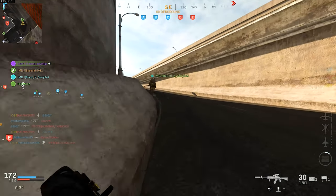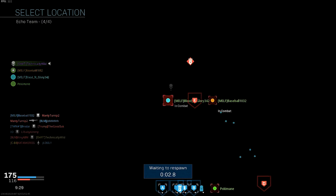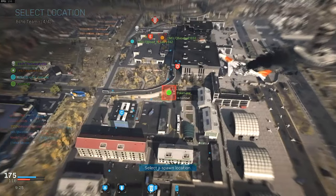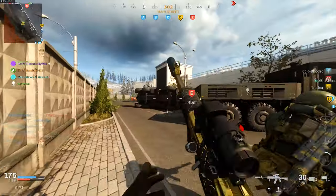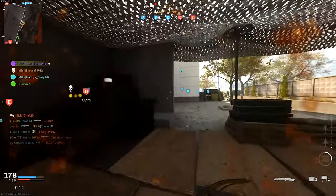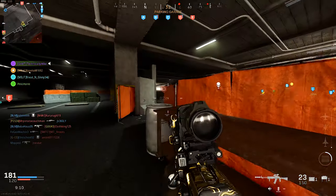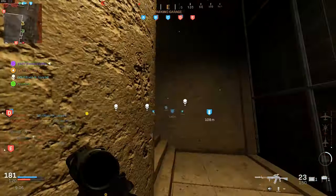If you guys already have Damascus and are working towards this weapon, just know that once you get gold you will unlock Damascus — if you have gold on all your assault rifles you will get Platinum. There are 100 overall camos in 10 categories. I'm also going to go through my attachments, which are the same as every other assault rifle I use.